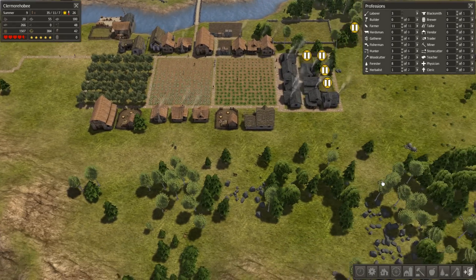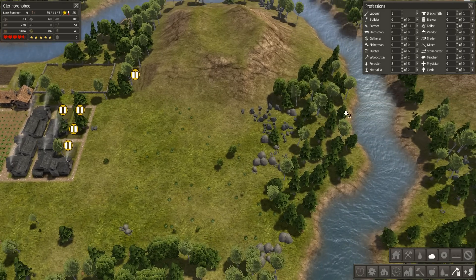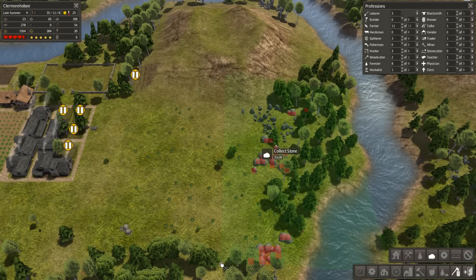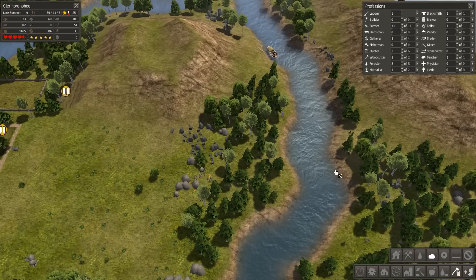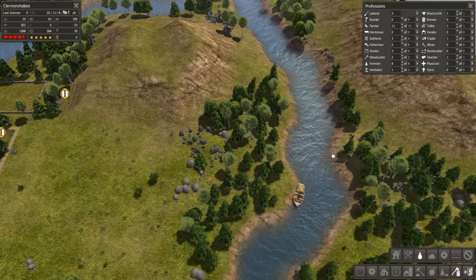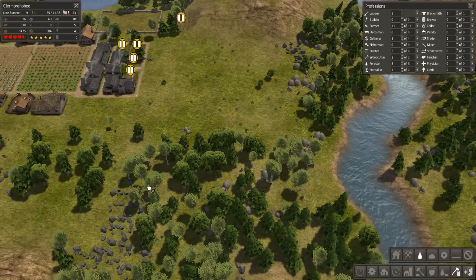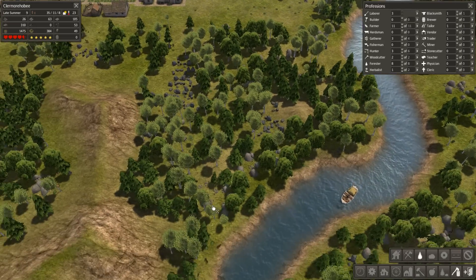I have a decent amount of laborers now. Since I have three laborers, I might as well get them to go and gather this excess rock over here, and possibly also these excess trees. What is this, Canada? I've got rocks and trees and trees and rocks everywhere. Excess trees - there's still a lot of resources nearby to gather.